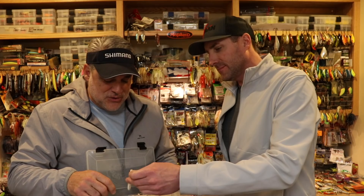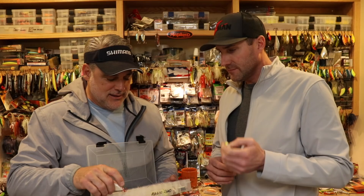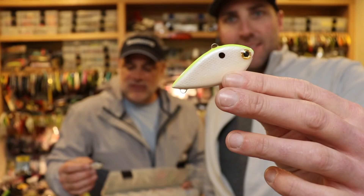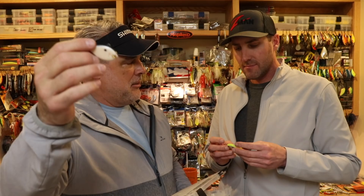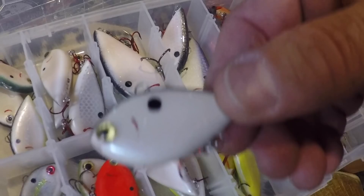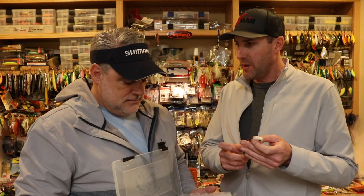This is called the Suicide Shad — it's a balsa rattle trap. They make fast sink, slow sink, and a floater. This little bait has a one-hook model. I threw this thing through bulrush and was amazed — I did not get hung up. It was banging nose-down off everything and deflecting. A lot of guys will take one hook off a rattle trap and throw it through cover, and it becomes a cover cranking bait.